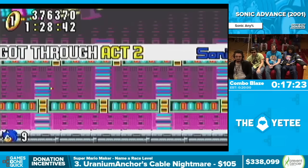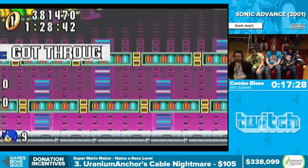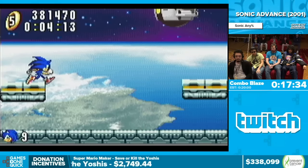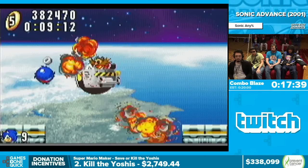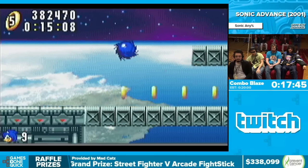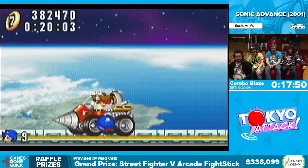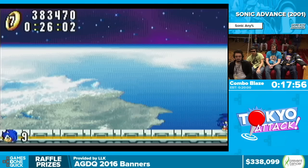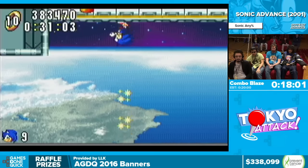The last stage is X Zone — pretty much a boss rush and nostalgia trip through Sonic 1 and 2, featuring boss fights from both of those games. This first one is the first boss of Sonic 1 and takes 4 hits to kill — quick kill. Now facing the first boss of Sonic 2 — that's the fastest way you can kill him, barely killing him off-screen before he comes back the other way.